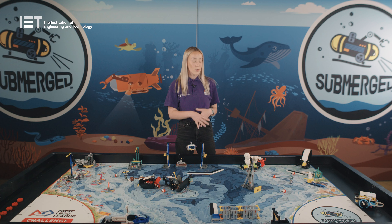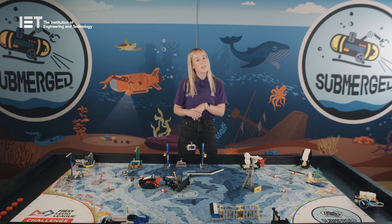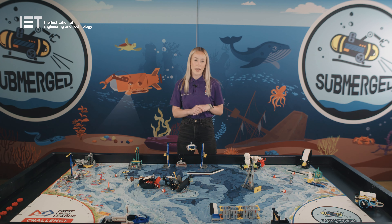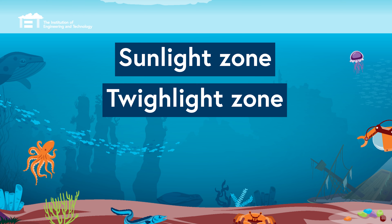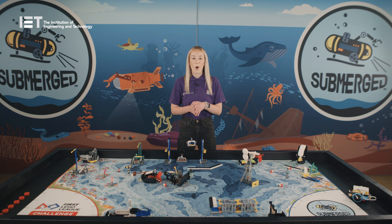This season is called Submerged and is all about exploring the ocean and the varying habitats found in the different ocean layers. In particular, you'll look at four different layers throughout the ocean: the sunlight zone, the twilight zone, the midnight zone, and the abyss.